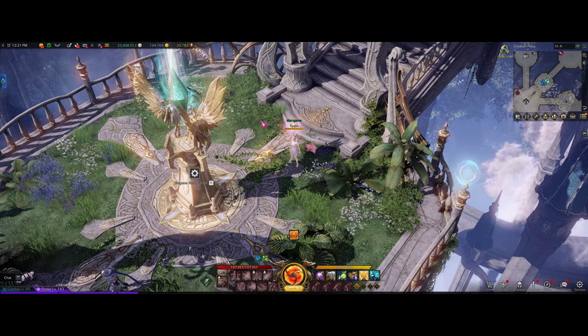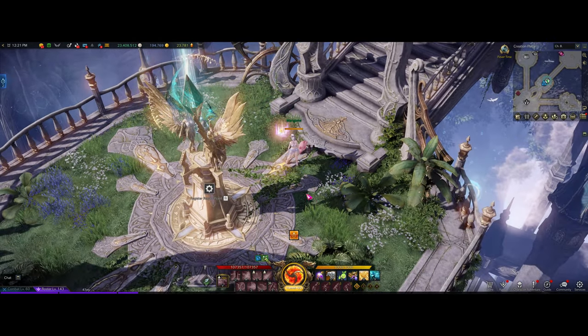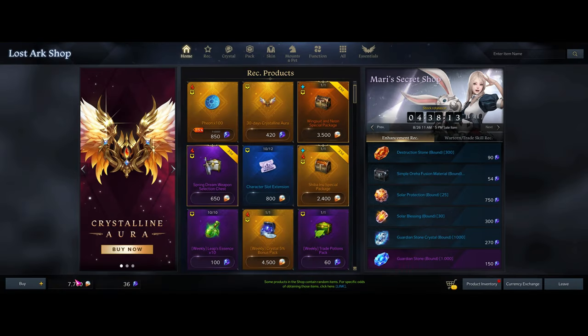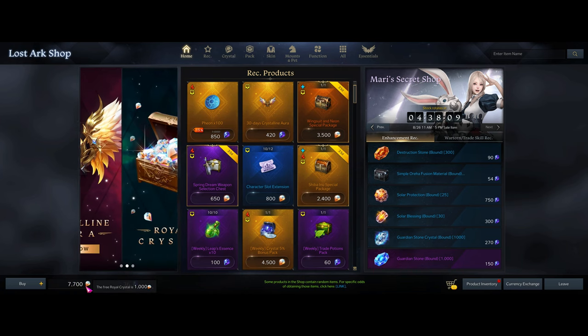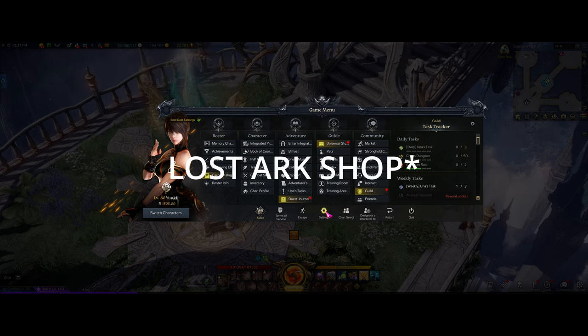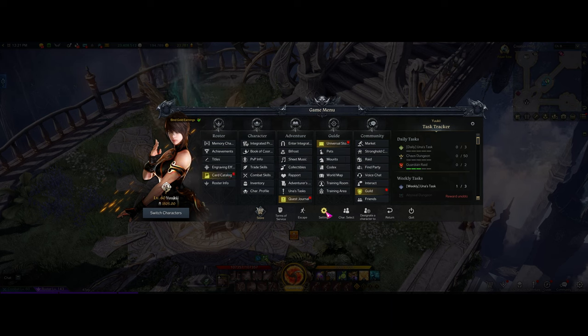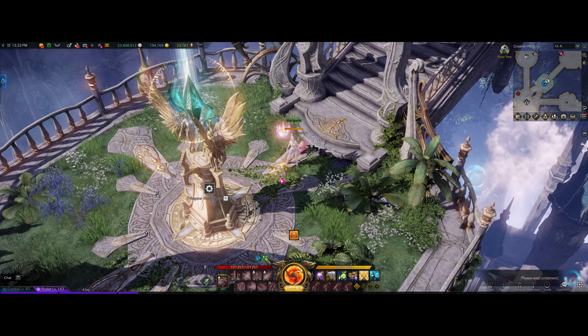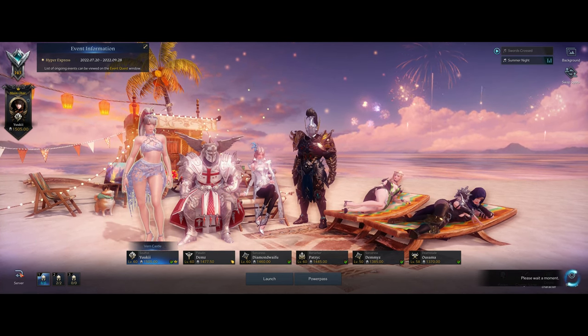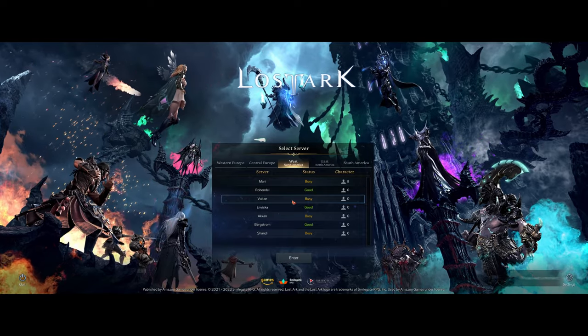As you notice, this is my main account. I don't have the Crystalline Aura currently active, and I currently have about 7,700 Royal Crystals — that's about $77. The idea is that we are going to be purchasing an item from the Mari shop and enabling it in a different server. So I am switching to a different server — I'm going to do Vault Town.